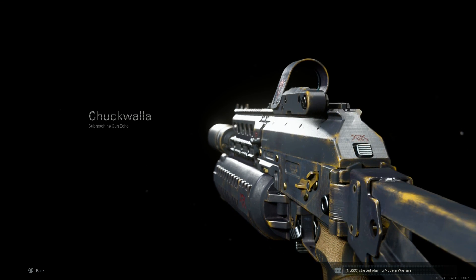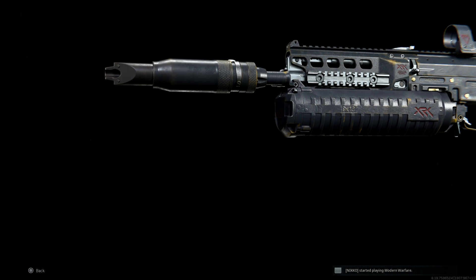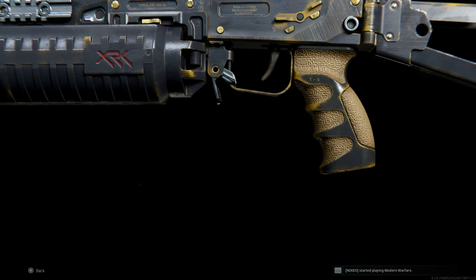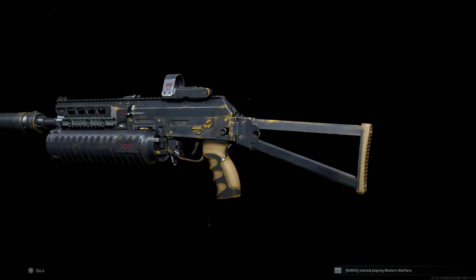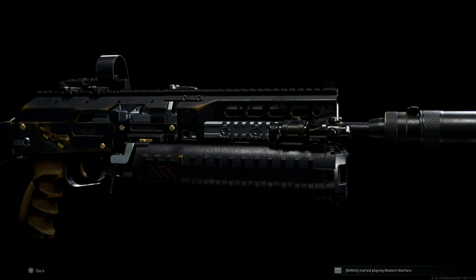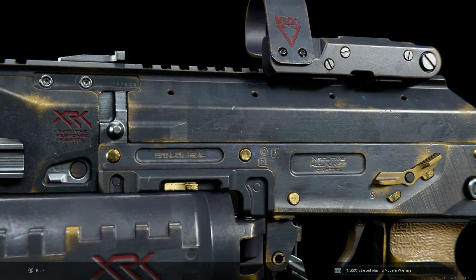Welcome back to another video in the blueprint weapons series. Today we're covering the Chuck Walla blueprint for the PP19 Bison 2 in game. I'm going to show you how to unlock this blueprint in the battle pass system for season 3, what it looks like with different attachments, how to build it, how it differs from the base PP19, and then we'll get into some gameplay and recoil control.